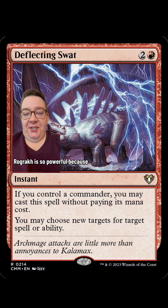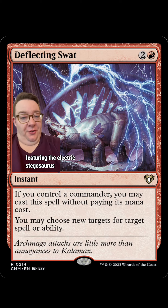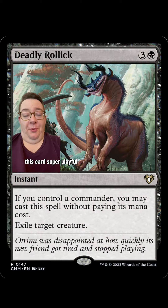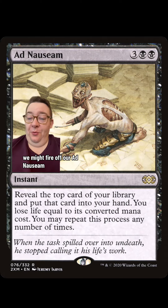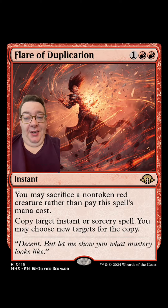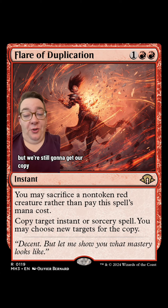Rograkh is so powerful because it turns on so much free magic for us. We've got Deflecting Swat featuring the Eldrazi Stegosaurus, and Deadly Rollick featuring Otrimi — this card's super playful. A newer addition to Rograkh decks is Flare of Duplication. We might fire off our Ad Nauseam right into some countermagic, and we can use Flare of Duplication to copy the Ad Nauseam by sacrificing Rograkh. They'll get one copy of Ad Nauseam, but we're still going to get our copy.